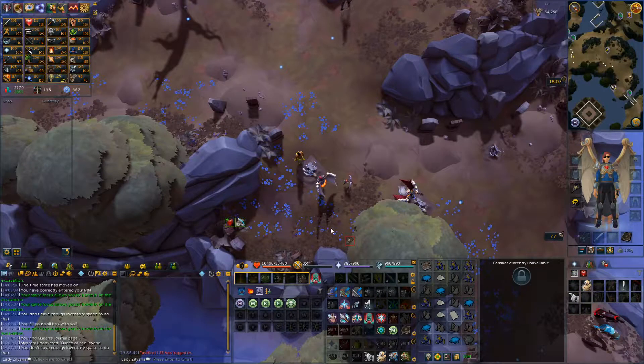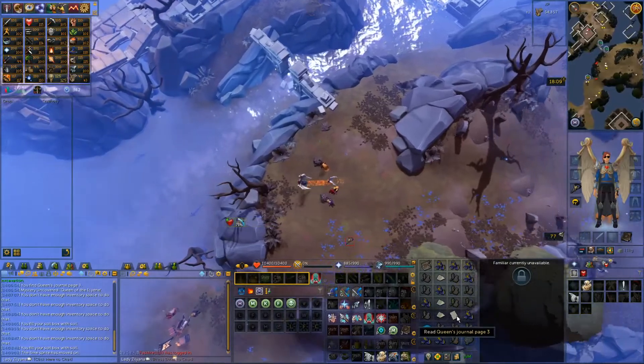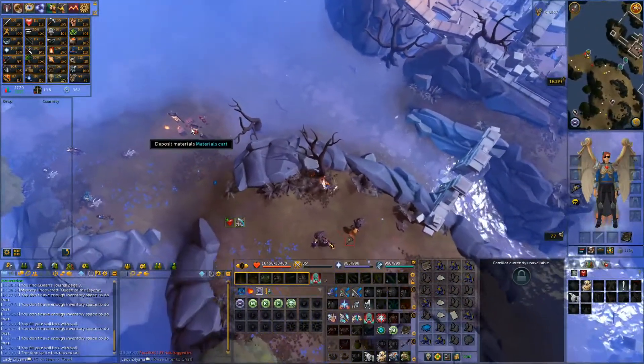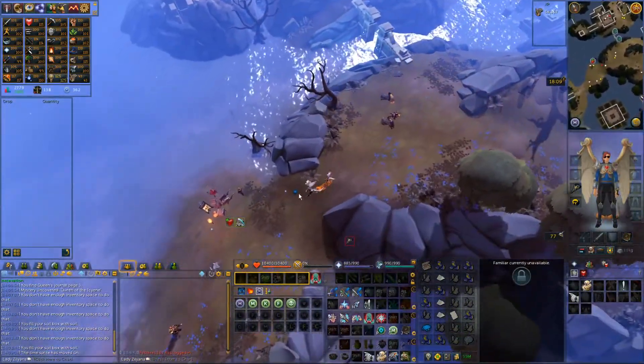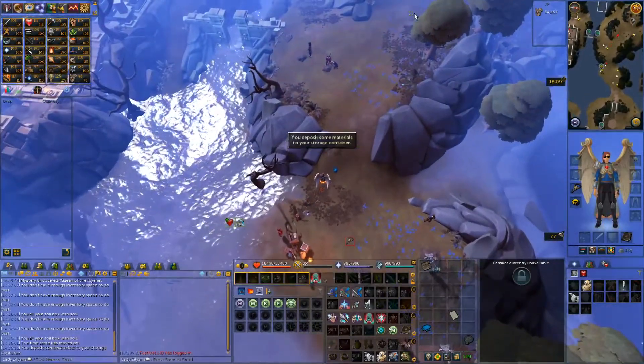I don't know if I mentioned this before, but apparently finding journal pages while you're doing excavations will unlock mysteries, or uncover mysteries. And I think finding all of the journal pages in a set will complete the mystery. I think I've seen that happen before, but I'm not 100% sure right now.